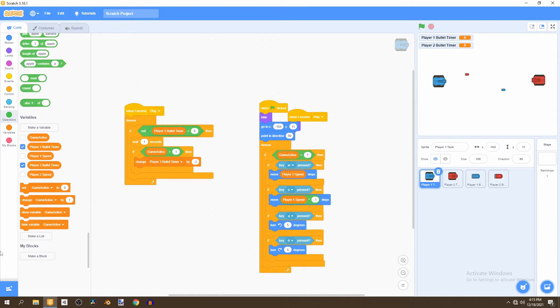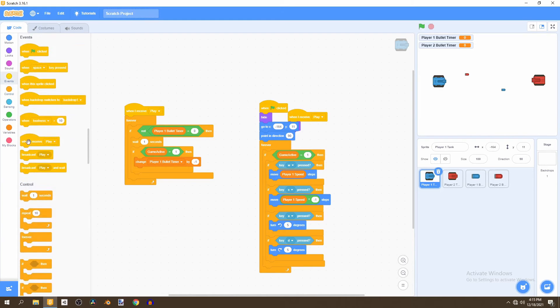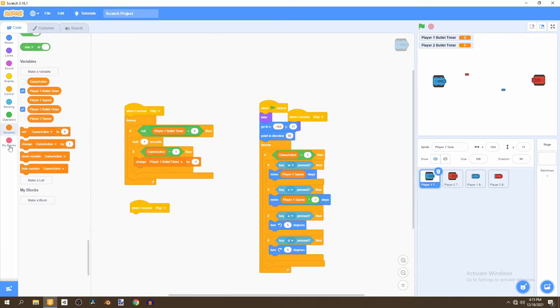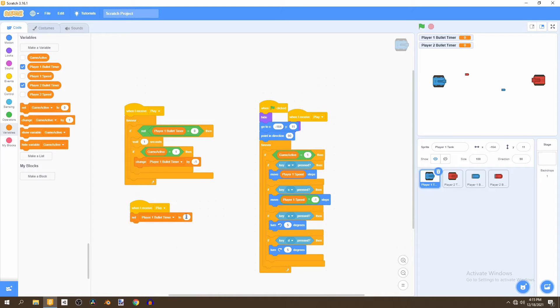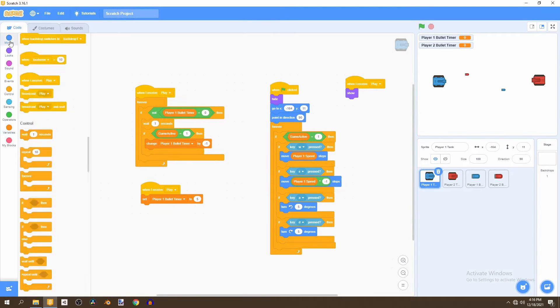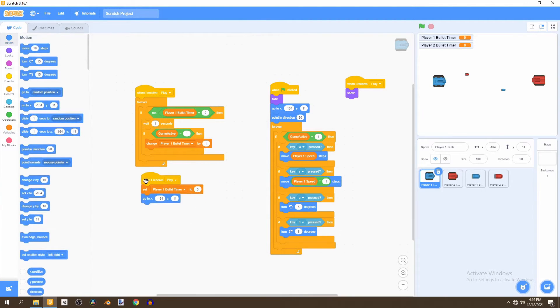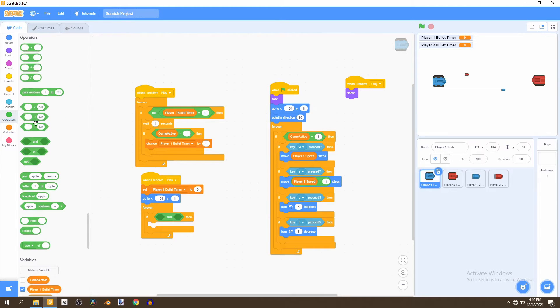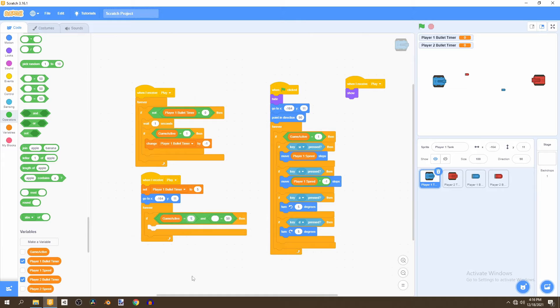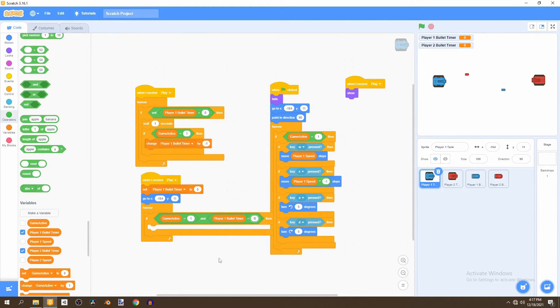We'll create another script from Events: when I receive play, we'll reset the player one bullet timer to five, then have it go back to its original position using Motion. We'll bring in a forever loop and look if two properties are true using an AND operator — we check if game active equals one and player one bullet timer equals zero, meaning the timeout has elapsed.